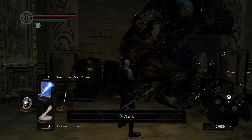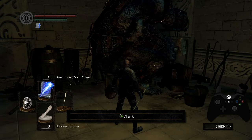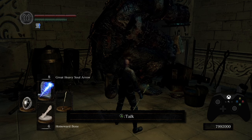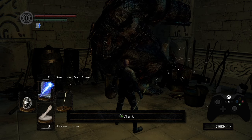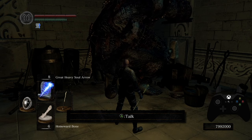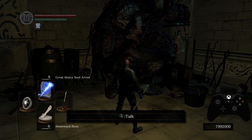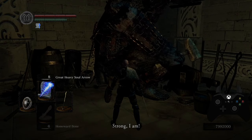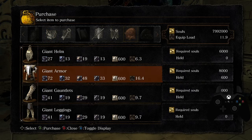Unfortunately it's not really viable for speedruns, for a reason that will become very clear very shortly. The first thing you need to do as part of this glitch is to get your weight over the inventory weight limit, which is 10,000. One of the easiest ways of doing this is buying lots of giant armor from the giant blacksmith.